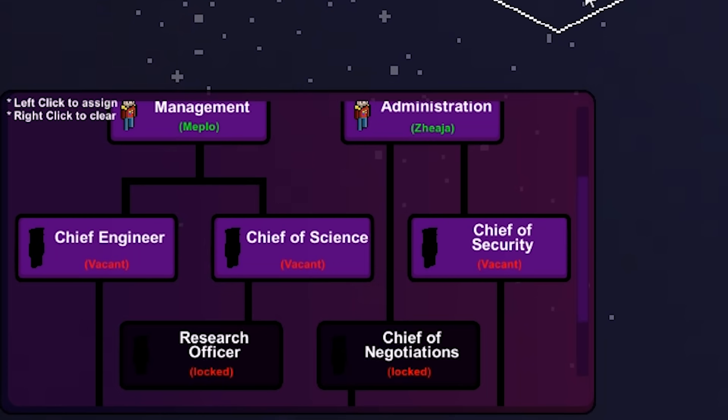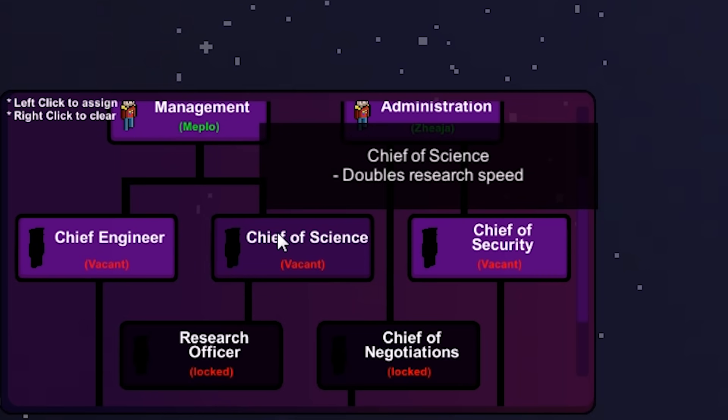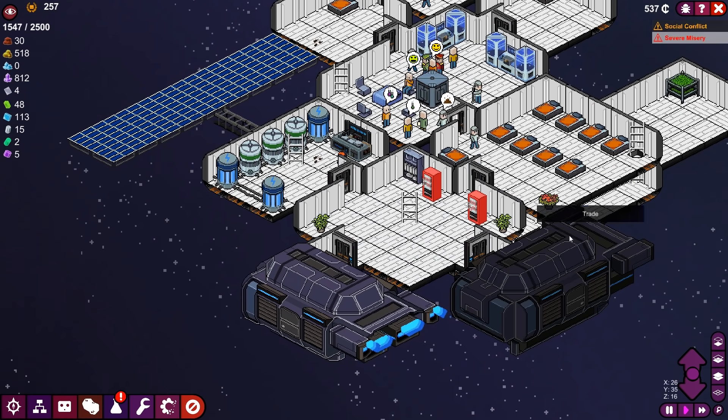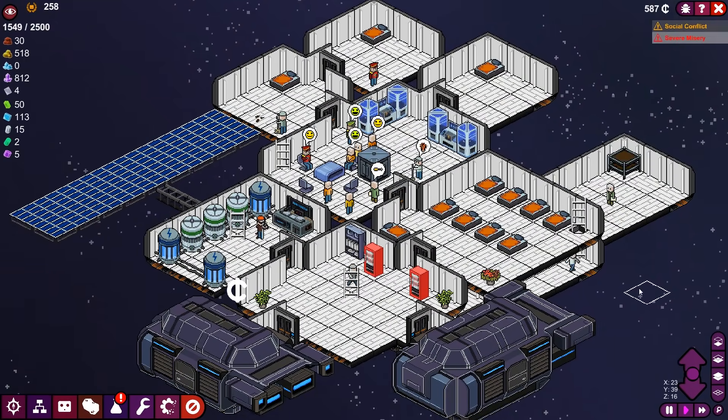We have three new vacancies here for Chief Engineer, Chief of Science, and Chief of Security. Chief Engineer gives faster mining and faster construction. Chief of Science doubles research speed — I think that's going to be very necessary for what we're doing right now. And the Chief of Security increases guard's damage and increases guard's range. What I get from that is that we're eventually going to have armed conflict around here.